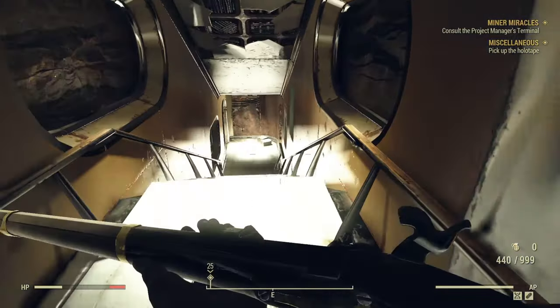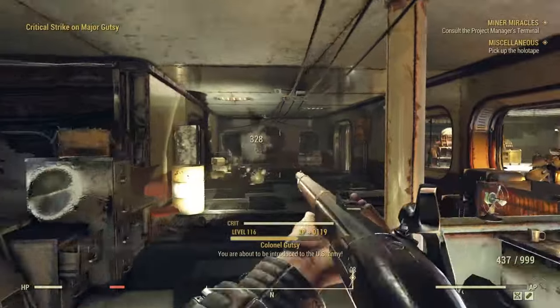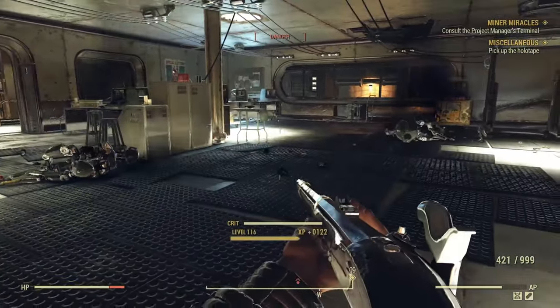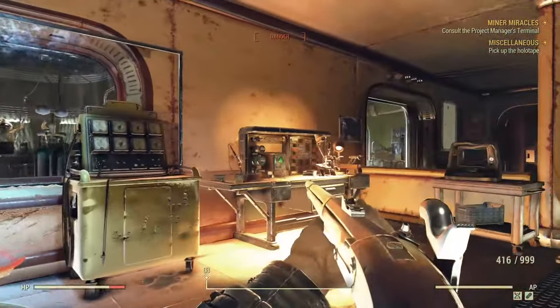Go ahead and hit the first option in the terminal. Head west down the stairs — or east on your compass. You've got to be careful with these Gutsies; they are stupid strong. Those robots are probably one of the strongest mobs in the game.